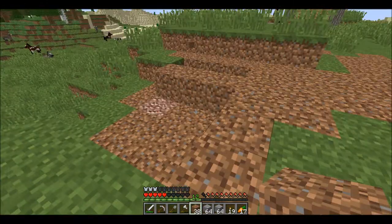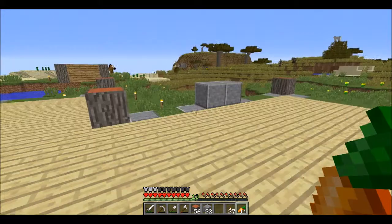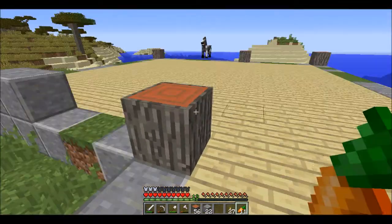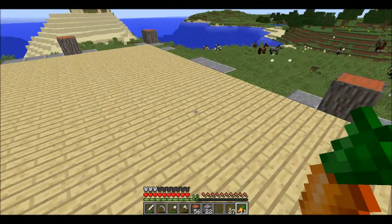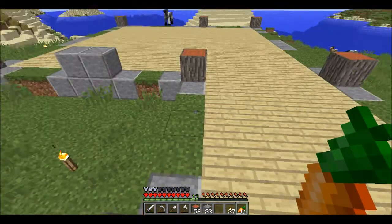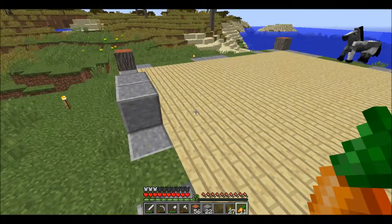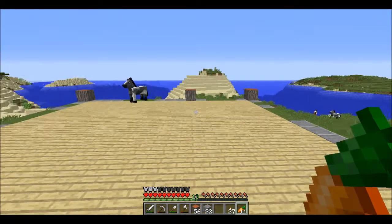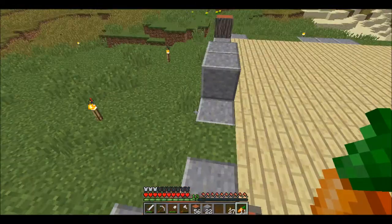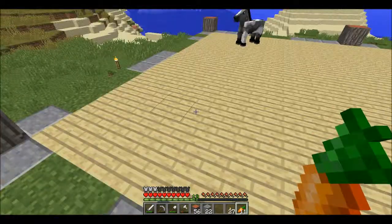I'll take you back to show you what I was thinking about. Welcome back guys! I made a foundation and I also put in the floor. It takes a longer time than in creative to put down all these half slabs. So this is what I've been thinking: we're gonna have a small room here, a hallway going right across here, a big room here, and maybe two small rooms over here. That's what I'm thinking right now.